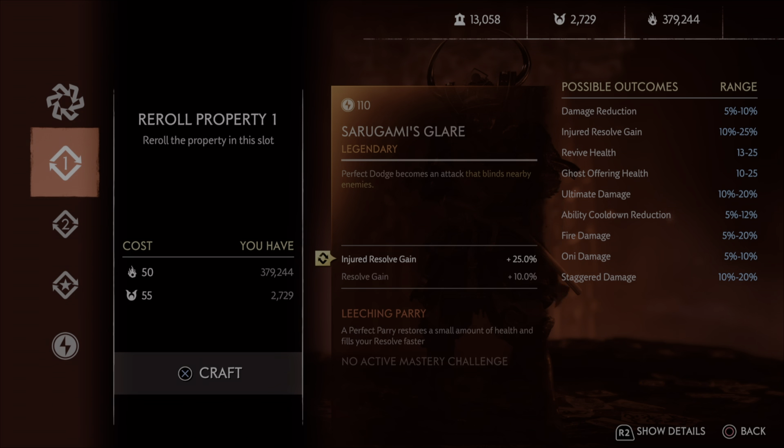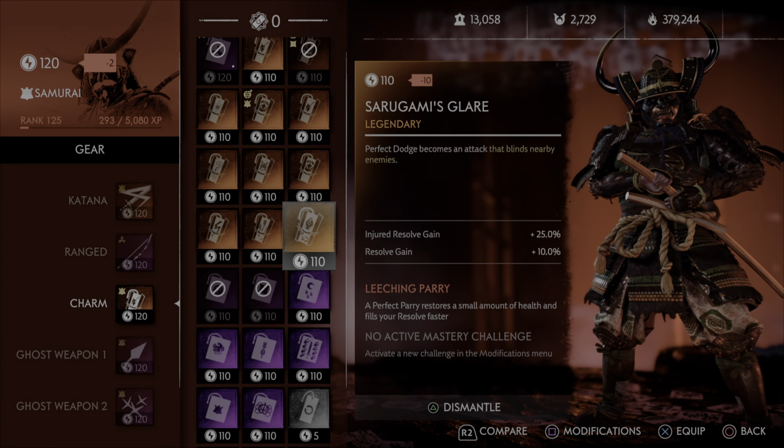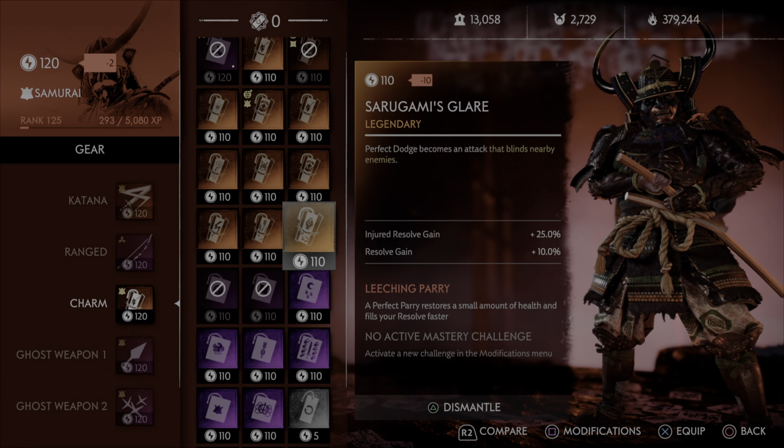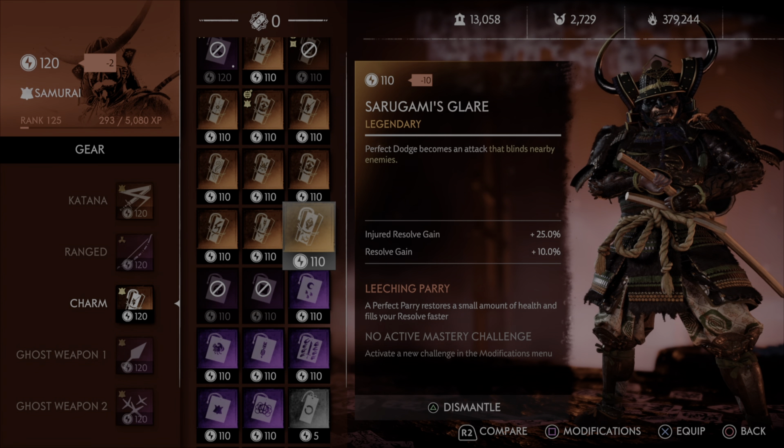So basically in the end I opted out of using this. I think if it had melee charm properties — like melee and Oni, melee and counter damage, or Oni and counter damage — it would be a lot better. Unfortunately we don't really have that option. I really wanted to use this with my Sadugami samurai build but I just don't find it useful. Most of the time the attacks I would end up dodging from the Oni are incredibly difficult to perfect dodge — some people can't even dodge them, let alone perfect dodge. And for the scrubber Mongols I just perfect parry them to death, so I just didn't find myself getting much use out of this when I tried it.